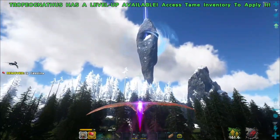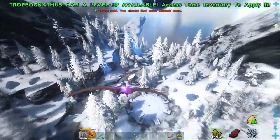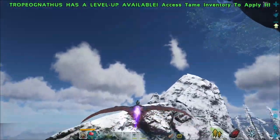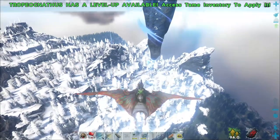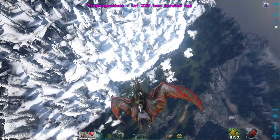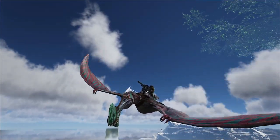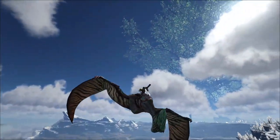We'll run the gas out and then land — we've got to do an outro. I was trying to take screenshots and now I'm out of gas. I'm almost out of stamina too. These guys do use stamina for the jetpack. Is that a Quetzal? That is a Quetzal. I'm slowly going to the ground so I don't fall to my death since I don't have a Sinomacrops.